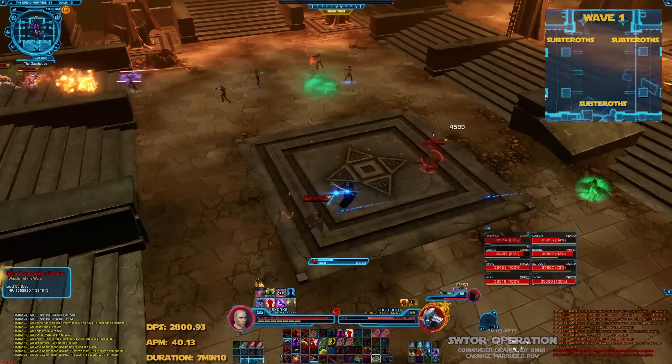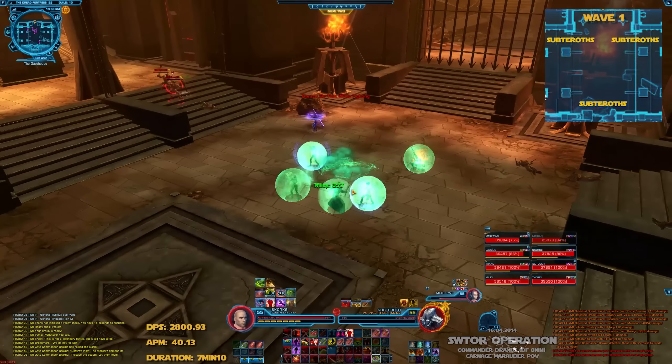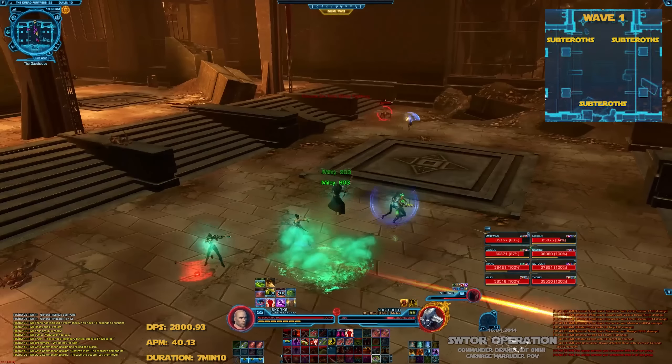Wave 1: Small soft turrets, nothing special. We kill them one by one, trying not to place Dax on the Mei tongue who will take the boss after that.